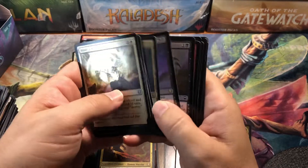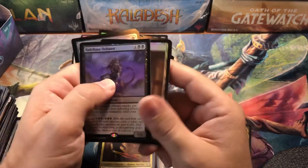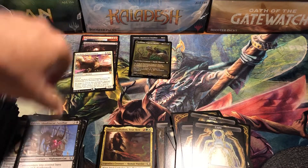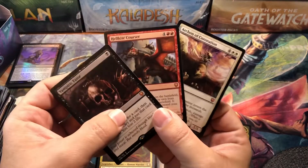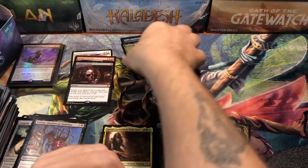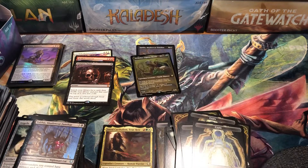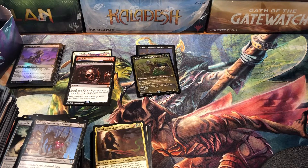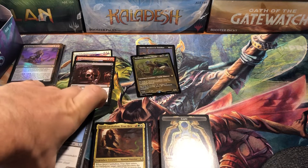Two foil rares: War Room and the Debaser. Three mythics total — Vampiric Tutor, Helikite Courser, and Arcana Coronation. Etched foils were Archelos and Felthus. Three mythics in the entire box — maybe that's why the box price is still holding. I don't think I've ever seen a box in recent memory with only three mythics.